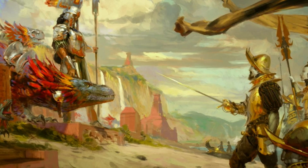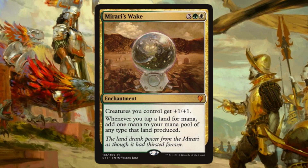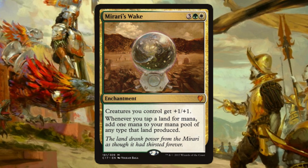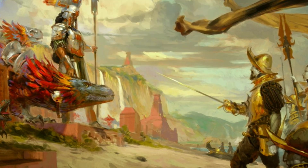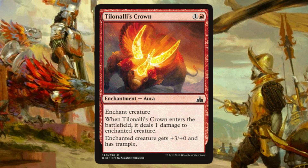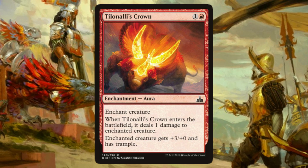This isn't the only enchantment in our arsenal, though. Mirari's Wake is a five-mana green and white enchantment that gives our creatures +1/+1, and whenever we tap a land for mana, we add one extra mana of any type that land produced. Our last enchantment is the only aura in this deck — Tilonali's Crown. Not only does the enchanted creature get +3/+0 and Trample, but the enchantment deals one damage to that creature on entry, so prepare for a pissed-off attacker.